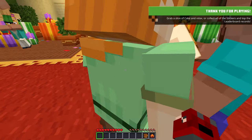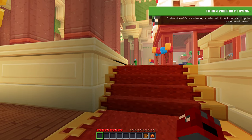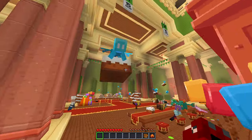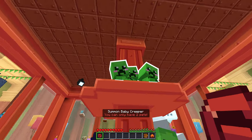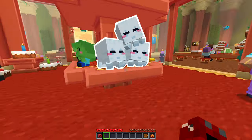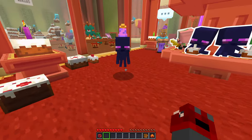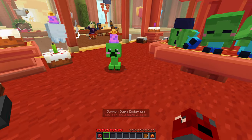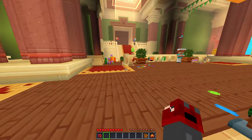Grab a slice of cake and relax. Or collect all the stickers and top the Lidwood records. Yeah, I kind of want to do the stickers, actually. But I'll go ahead and grab a slice of cake and relax if it'll let me. I don't think we quite unlocked the Creeper yet. Oh, no. We have. Let's get rid of the Enderman, then. Where's our buddies? Where are they at? Hey friendos, where are you all at? Oh, there you are. I'm going to have to get rid of you, buddy. I'm going to get the Creeper. Oh my gosh, it's so cute! The running animation. That was awesome.